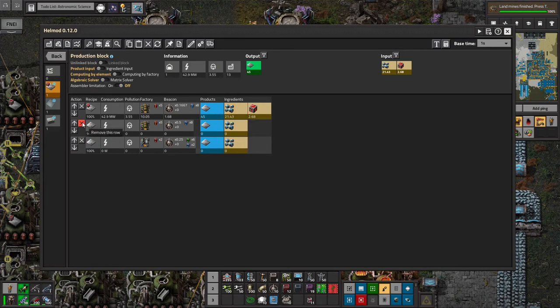The main reason I switched — you can see that this takes 84 megawatts, whereas the other version only takes 43. So using vulcanite cuts the power requirement in half, as well as the ore being significantly less to make the same amount of plates. It's about 50% more plates per ore, which means it's using about 33% less ore.